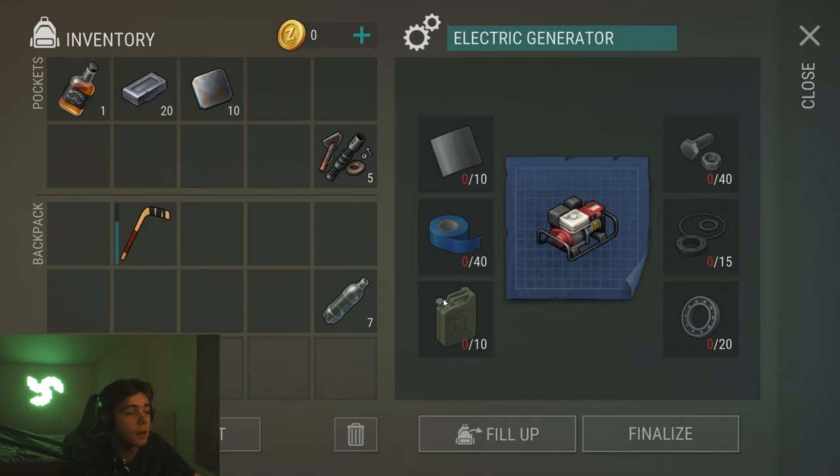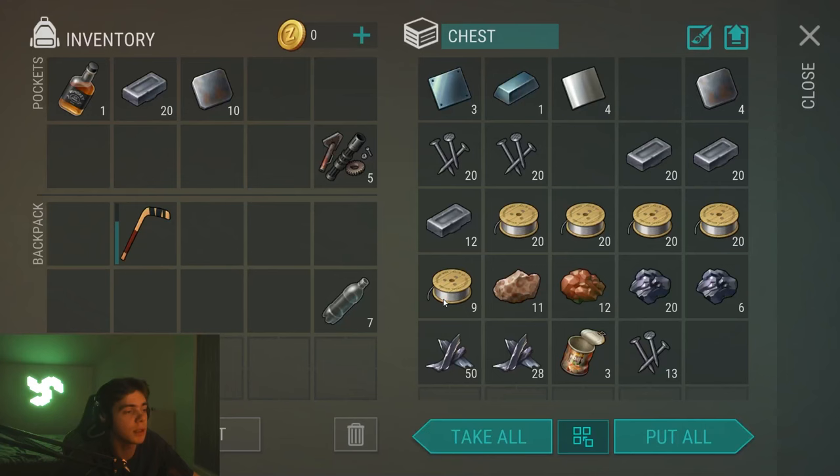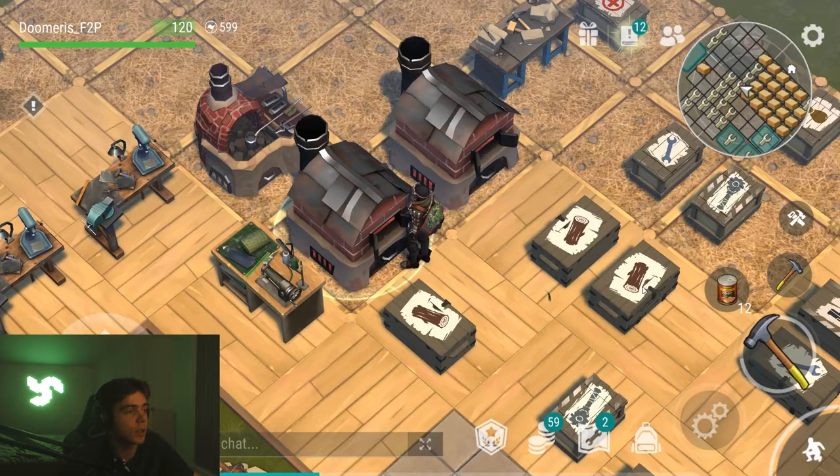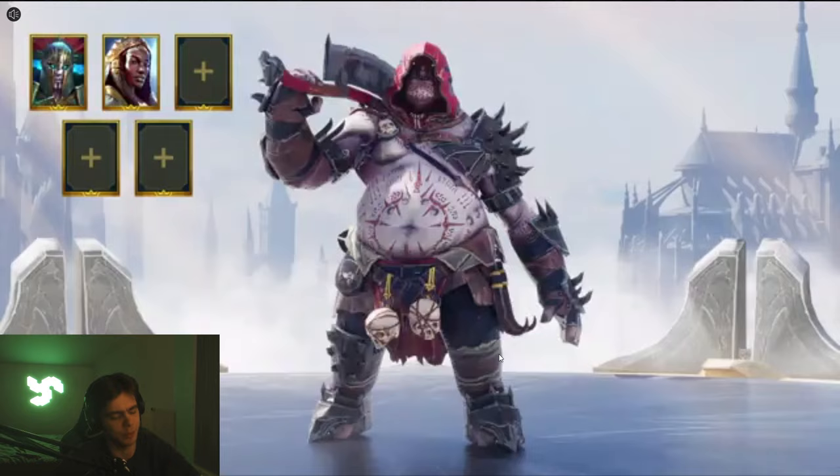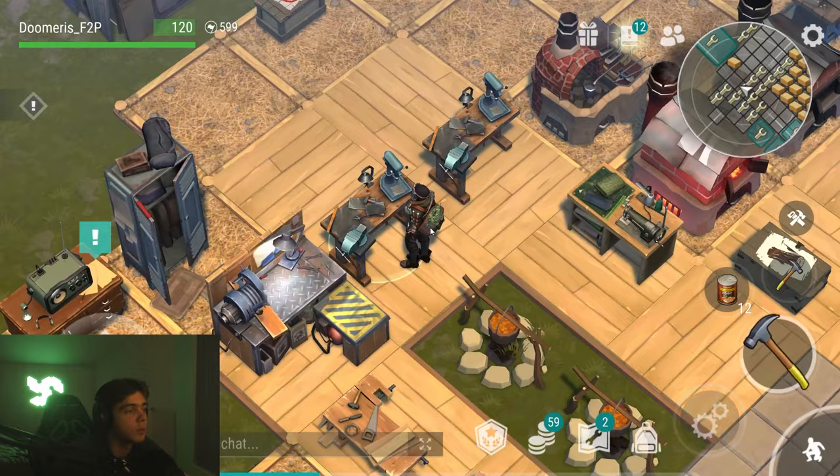10 plates isn't hard — that's actually so cheap. I thought it was going to be a lot. I need two more, which means we're going to start burning aluminum wires. Let's just watch some ads. Last aluminum plate though — I can finish the generator.